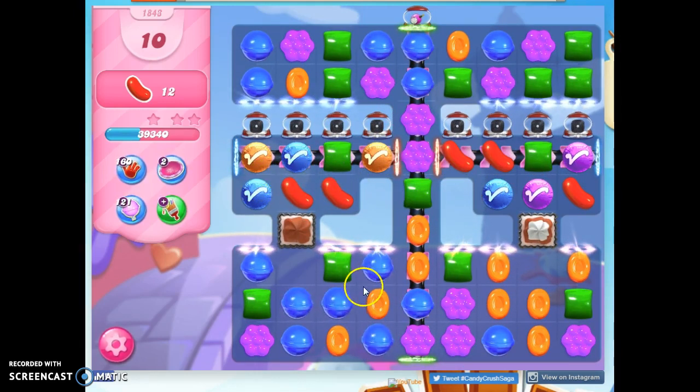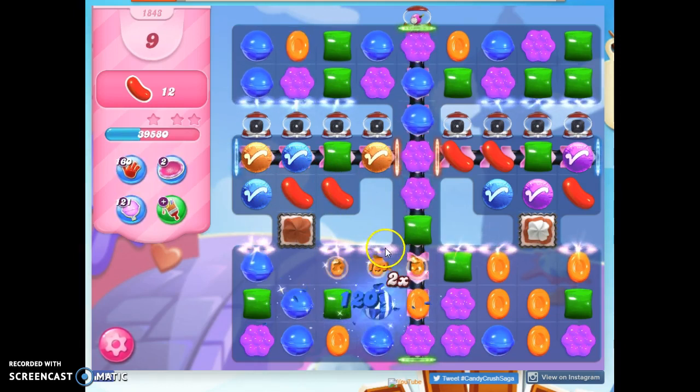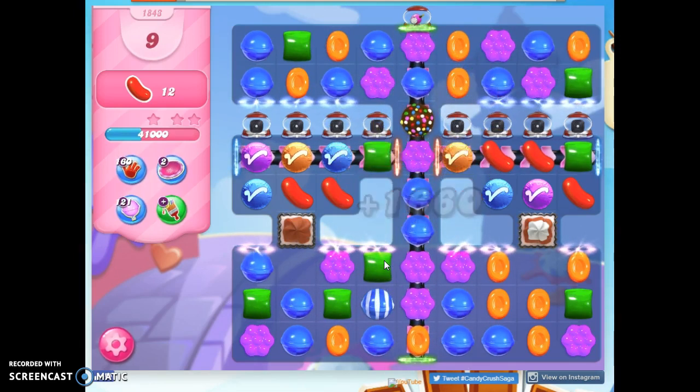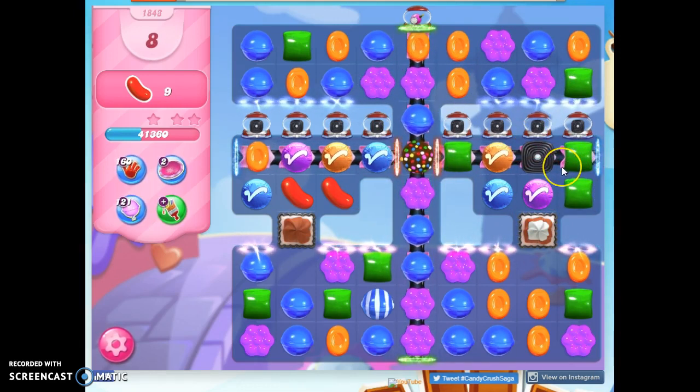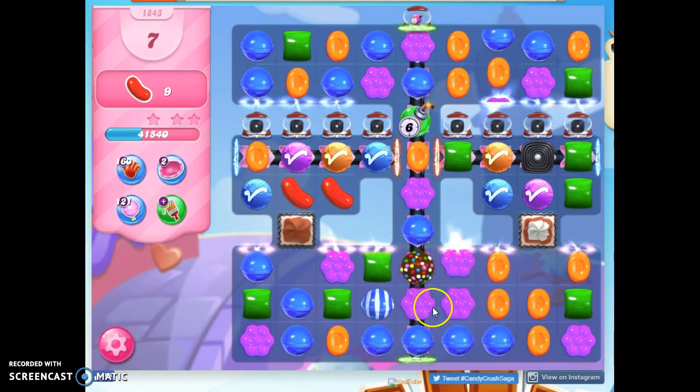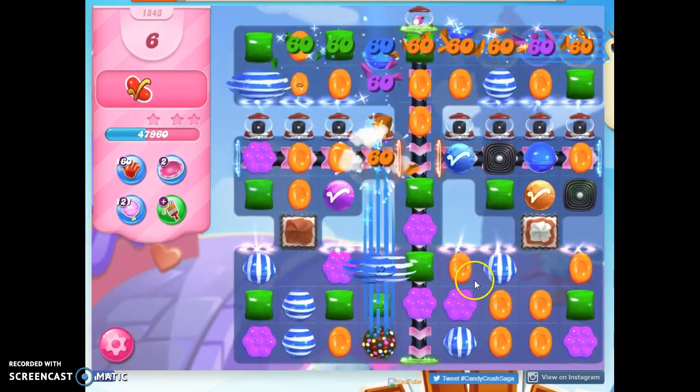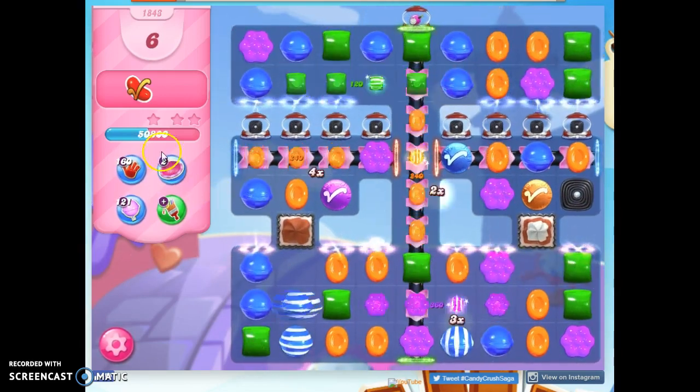I need the blue to match up. I'm going to play this with another stripe along here. I've got a color bomb — I can match the red up. I think I'm going to go ahead and do that right away. And then do I take out a color or do I wait? 1, 2, 3, 4. I do this. Uh-oh. Here we go. Come on, blue. We got it. Phew!